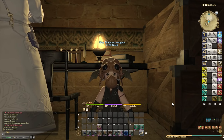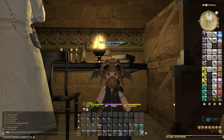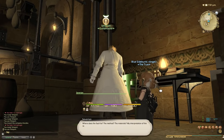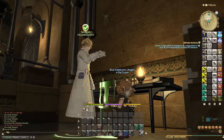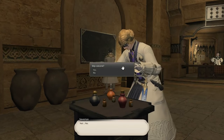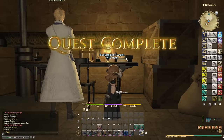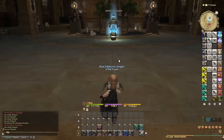We managed to hit level forty-five by turning in thirty-three mega potions for the leve 'A Patch-Up Place' in Whitebrim Front. Back now in the Alchemist guild to do the level forty-five quest. We need to turn in a high quality mega potion of intelligence, a high quality mega potion of mind, and a high quality mega potion of vitality. Done, finish, complete.